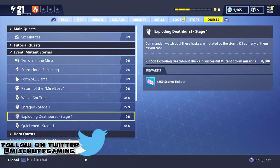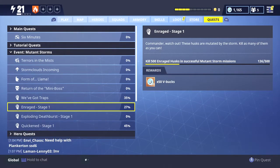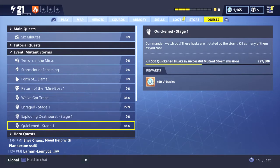Then we have some Stage 1 quests: Enraged, Exploding Death Burst, and Quicken. Those are modifiers that you're going to want to look out for.